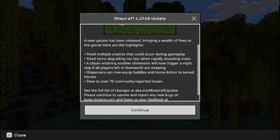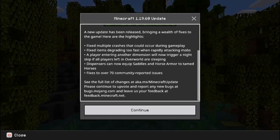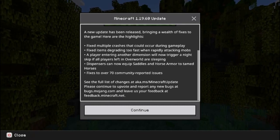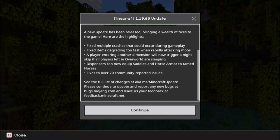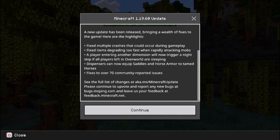Fixed over 70 community reported issues. See the full list of changes at aka.ms Minecraft update. Please continue to upvote and report any new bugs at bugs.mojang.com. Leave us your feedback at feedback.minecraft.net.